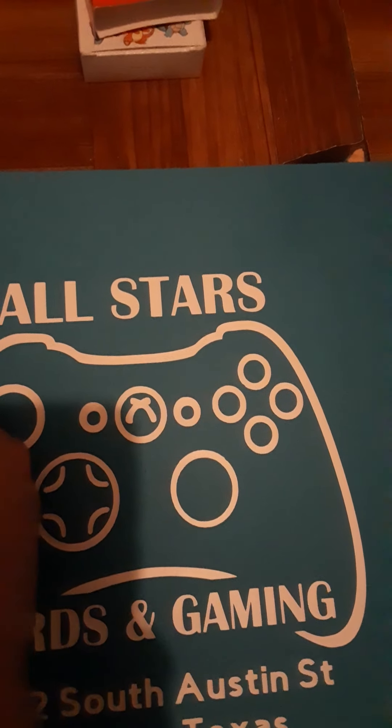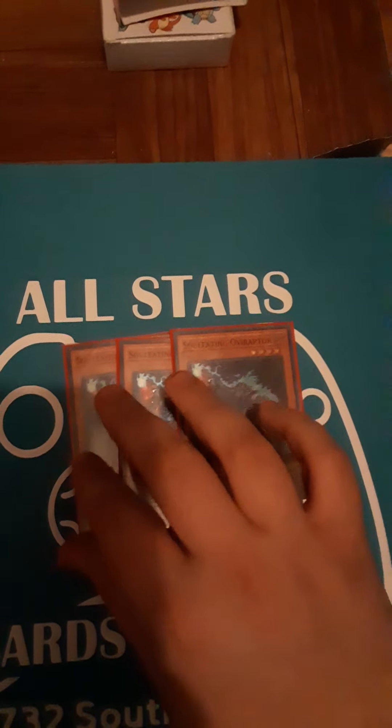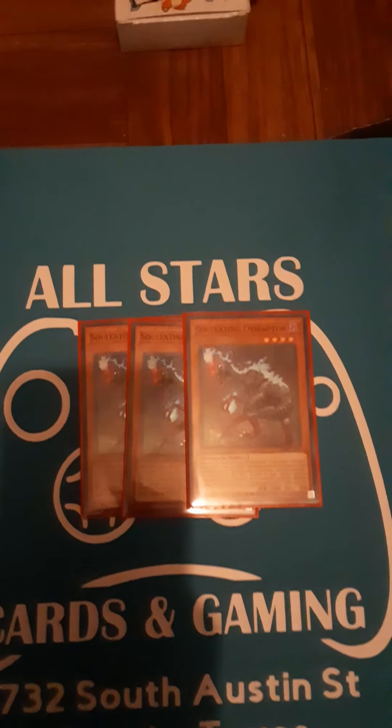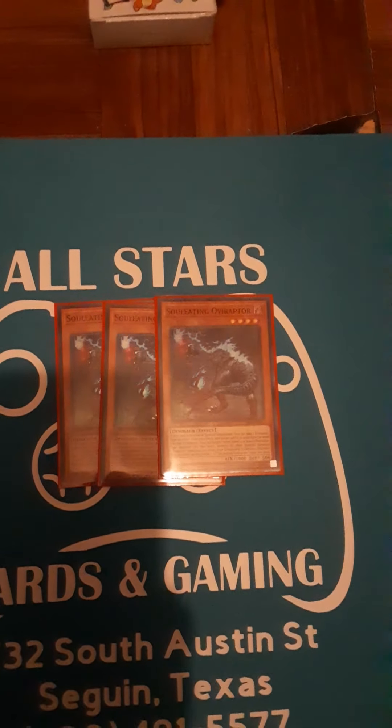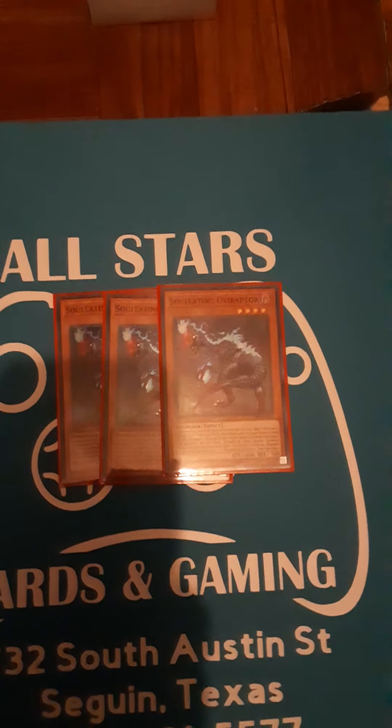Speaking of Overaptor, next we play three copies of Overaptor. What this card does is when it's normal or special summoned, you can send a dinosaur monster from your deck to the graveyard or add a dinosaur from your deck to hand. Then you can pop one level four or lower dinosaur on field — which could be on your opponent's side or your side — to then special summon a dinosaur monster from your graveyard of any level. Really good for bringing out UCT from the grave.